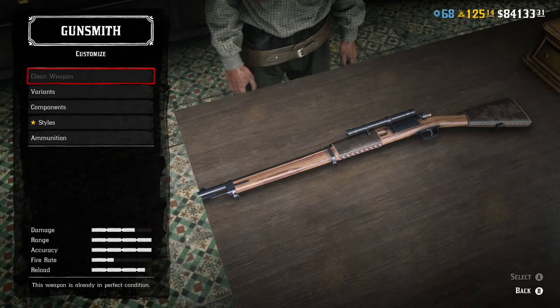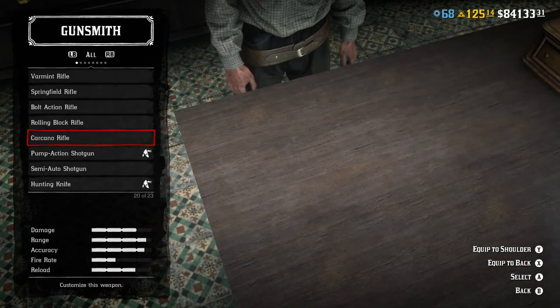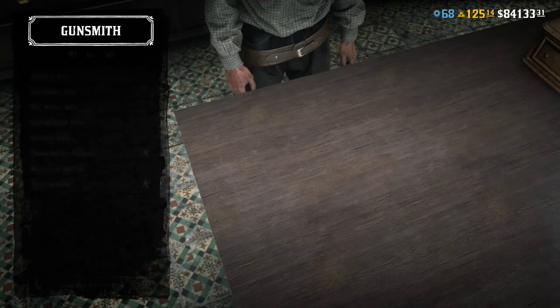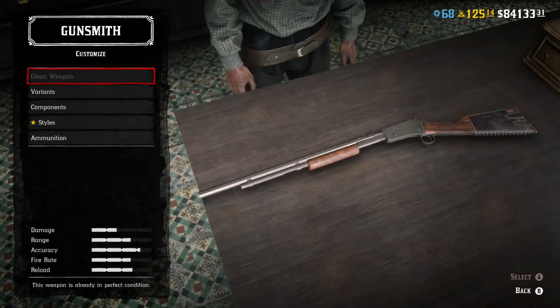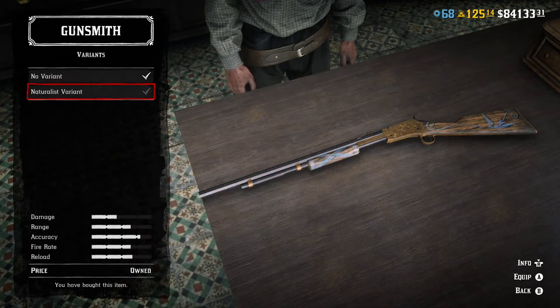If I had someone to tell me what guns to buy first and what guns not to buy, I probably would have saved a little extra money — which is why I'm making this video. The next gun on our list is the Varmint Rifle, probably one of the other go-to rifles to add to your list.